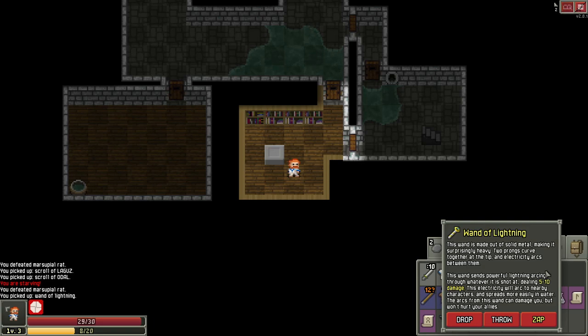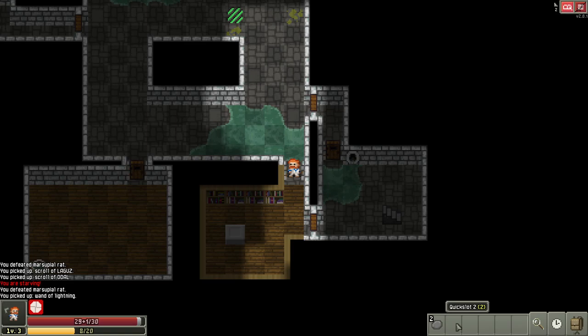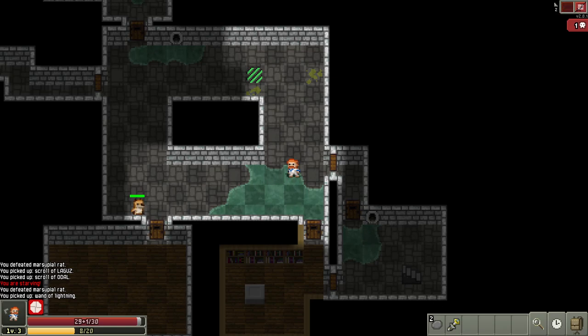Clicking on the wand tells us it sends powerful lightning arcing through whatever it hits. Remember it does bonus damage in water but can also damage you, so don't use it when right next to an enemy. In the quick slots, press and hold to quick slot an item — let's quick slot the wand. To identify it, I'll just shoot it once. If it's cursed it's not stuck to us; it would just shoot out a funky ray and might teleport us somewhere random. It's not cursed.